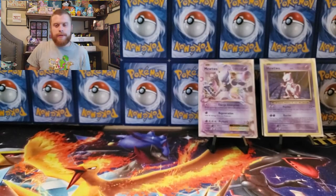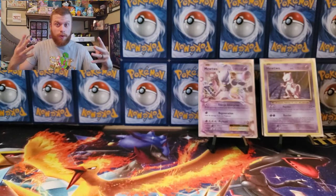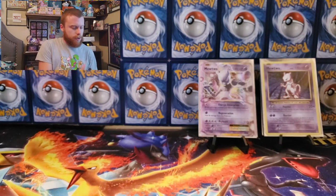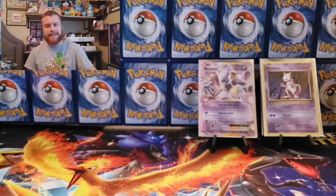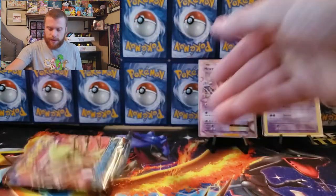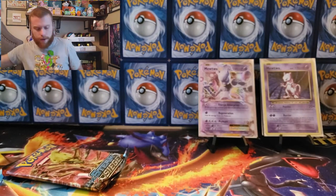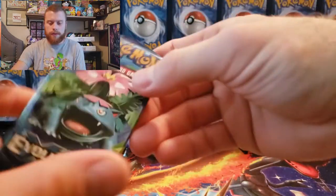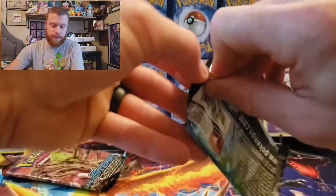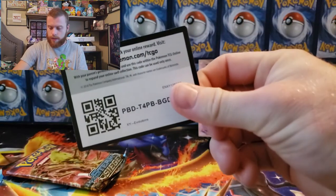I thought I'd be getting bangers out of these. Four more to go — come on, rainbow Charizard! Oh my gosh, another red coin — they are sneaking these freaking Steam Sieges in here. Where are the Lost Thunders? I literally only had one Lost Thunder in these guys. I'm just going to get right into Evolutions. Freaking Steam Siege — alright, there is the code card.